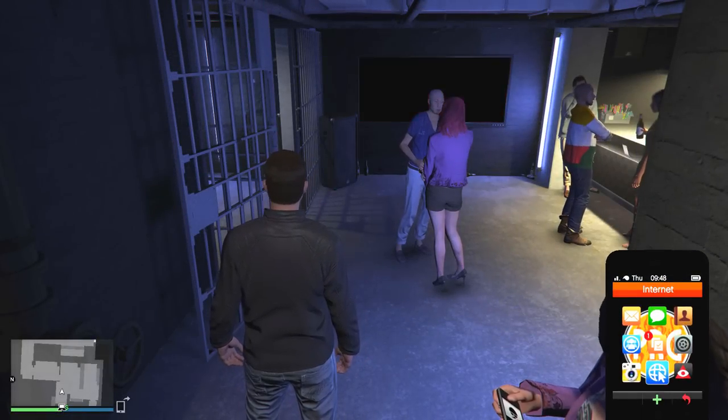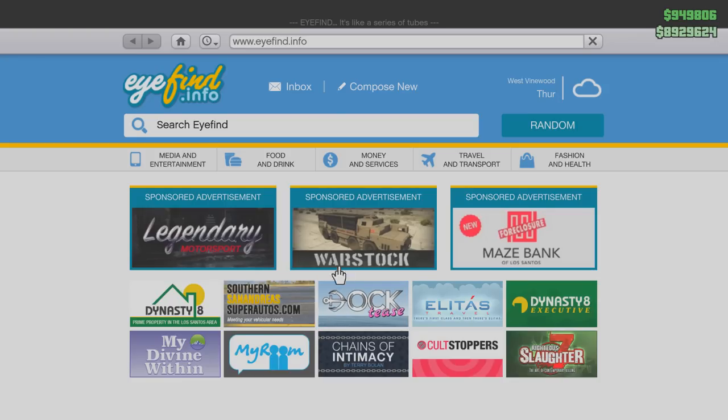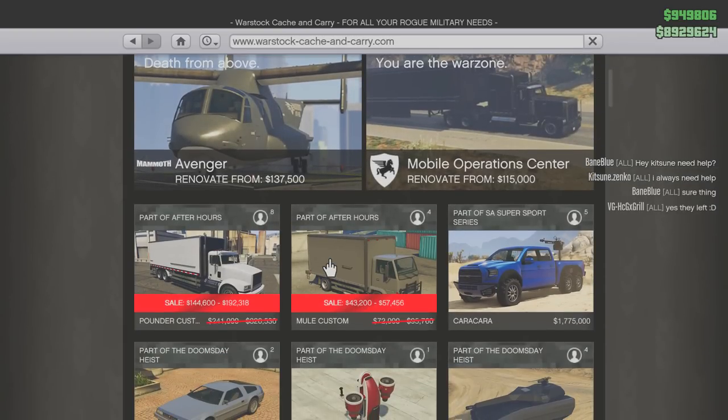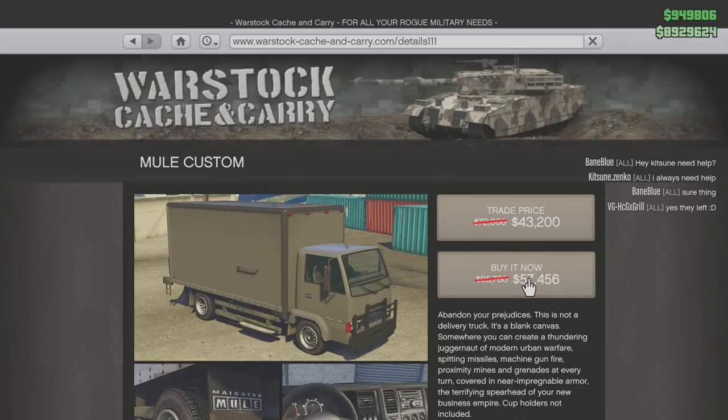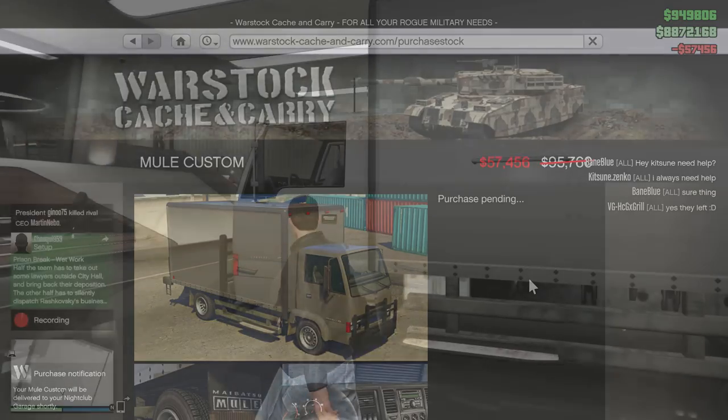Hello everyone and welcome back to another GTA Online guide, where today we're going to be taking a look at the Mule Custom, a truck added as part of the After Hours DLC in GTA Online. So let's get right to it, shall we?